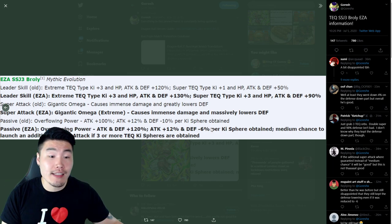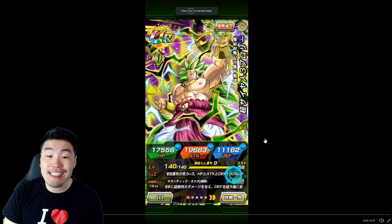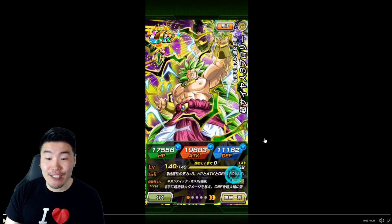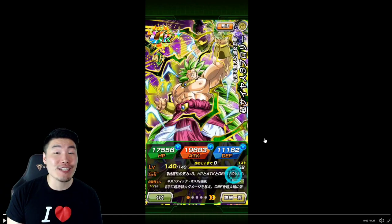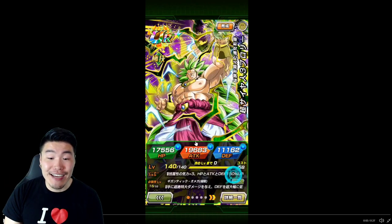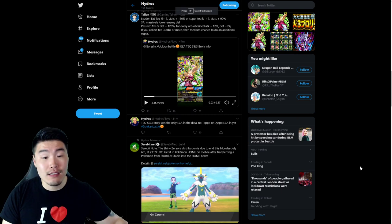Taking a quick look at the stats — shoutout to Hydros for these stats — we've got 19,683 Attack, 11,162 Defense and 17,556 HP. That is actually amazing. Those stats are very, very impressive. That Attack is borderline LR stats — a maxed out LR on average has about 20,000 to 21,000 Attack, so he's right there. And Defense is pretty high as well. So good stats overall.